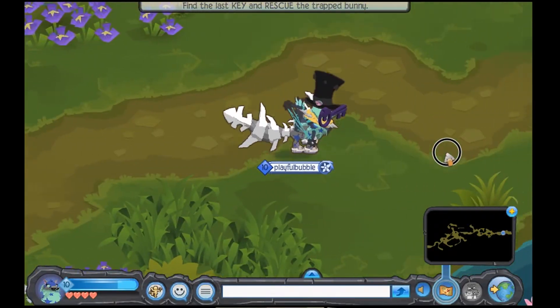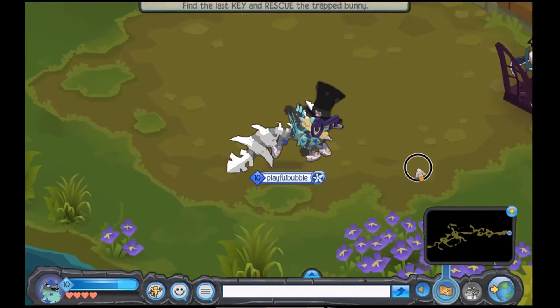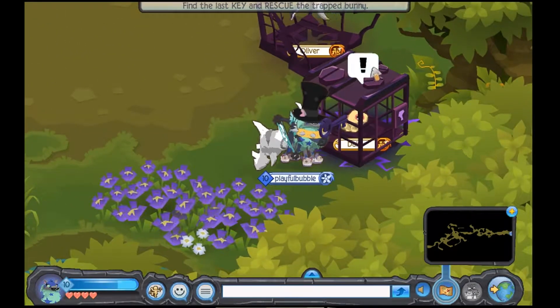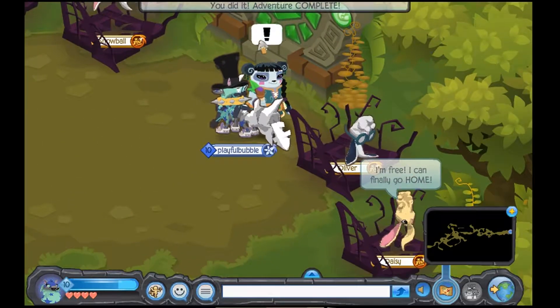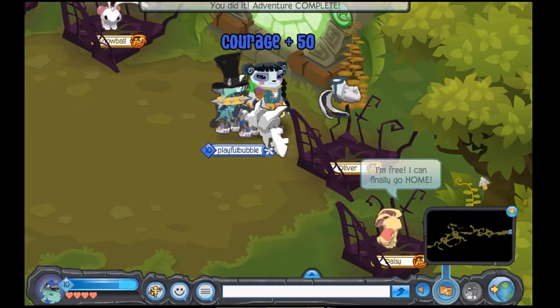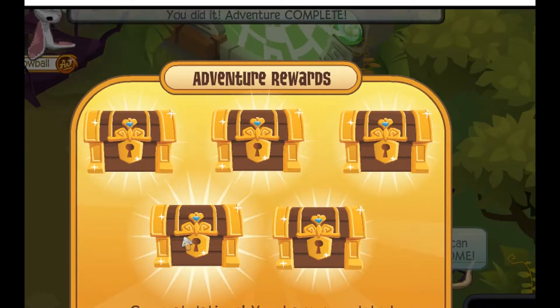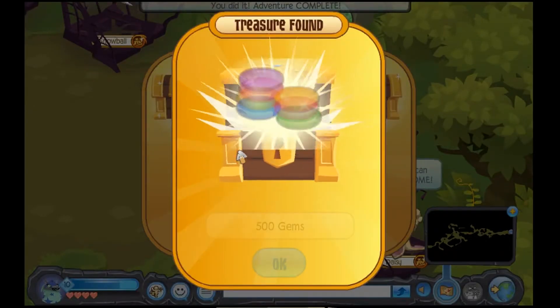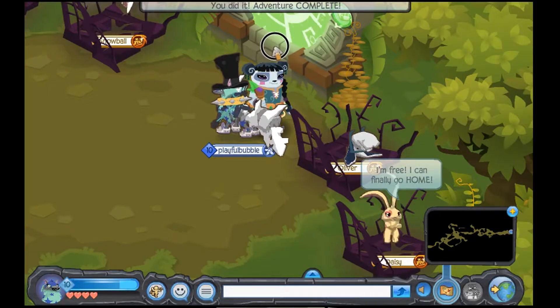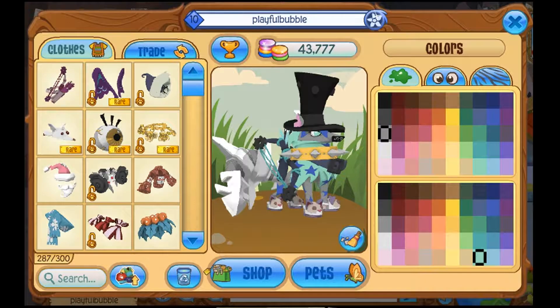So just go through the whole adventure trapping all the phantoms and getting the 25 gems each. When you find the last key, this is important because it gets you extra gems. Put it in the last lock — it doesn't matter the order in this adventure. Then you want to click this specific one, because when you click it, it gives you 500 extra gems.